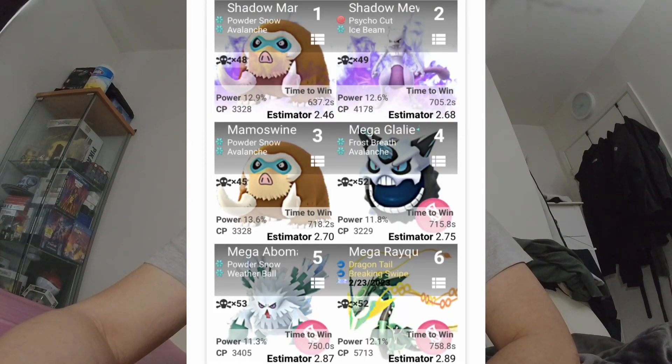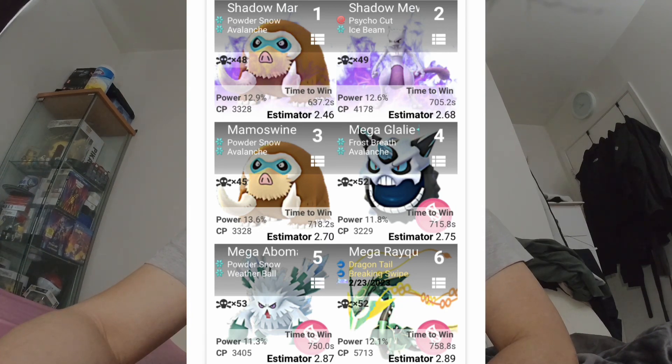At number one will be Shadow Mamoswine with Powder Snow and Avalanche. Followed by Shadow Mewtwo with Psycho Cut and Ice Beam. Followed by Mamoswine with Powder Snow and Avalanche, the regular one. Followed by Mega Glalie with Frost Breath and Avalanche. Followed by Mega Abomasnow with Powder Snow and Weather Ball. Followed by Mega Rayquaza itself with Dragon Tail and Breaking Swipe.